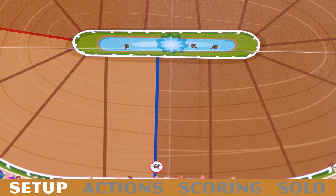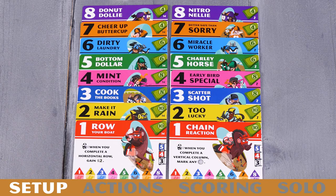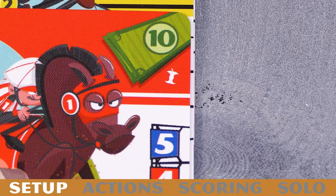First, place the board in the center of the table. Next, collect the 8 wooden horse tokens and place them in a row behind the blue line. This blue line represents both the starting line and the finish line. Now, grab a deck of horse cards, numbered 1 through 8.